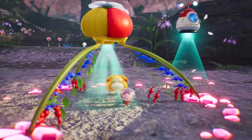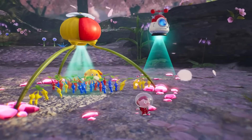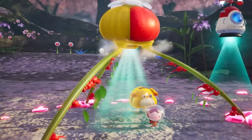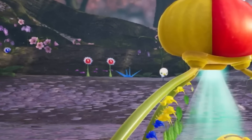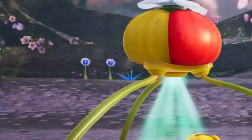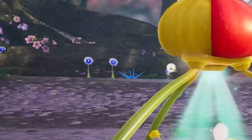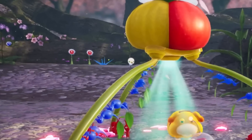We have confirmation from the Pikmin 4 demo that there are sets for the treasure. In the demo caves there was a red paper crane, and up top in this area there's a blue one — so that's probably going to go with that set, maybe an entire origami set. Little baby Snaggret once again. As I've been saying, we are in the thick of those cherry blossom petals falling — it is going to be so picturesque.